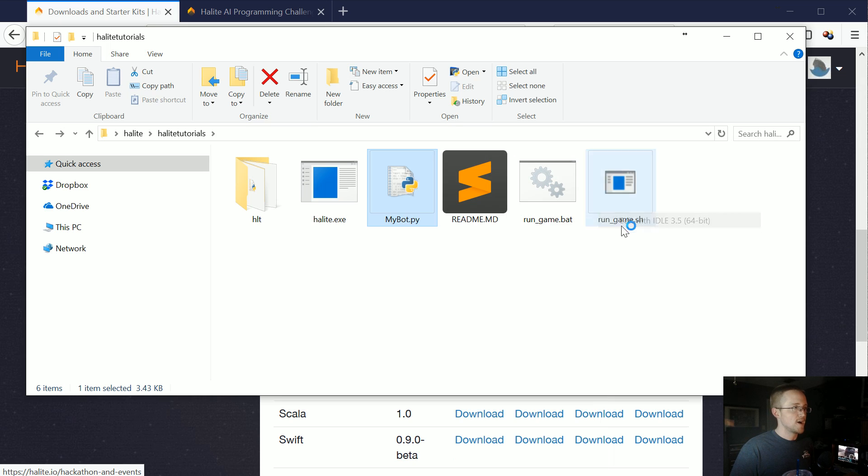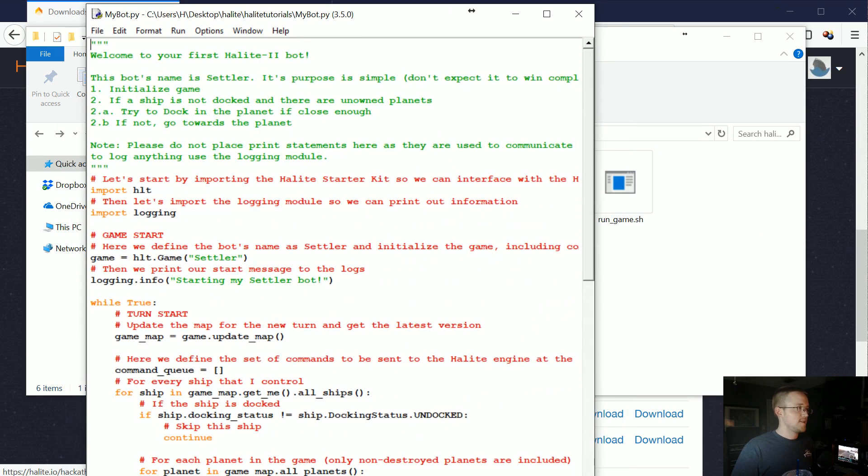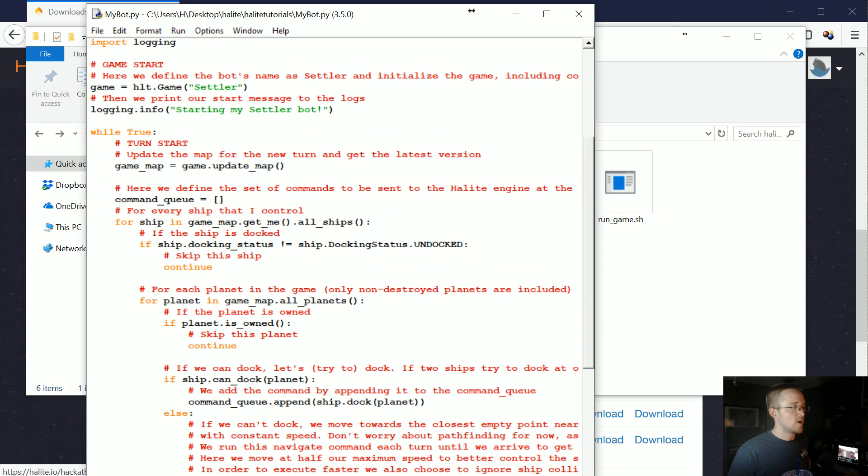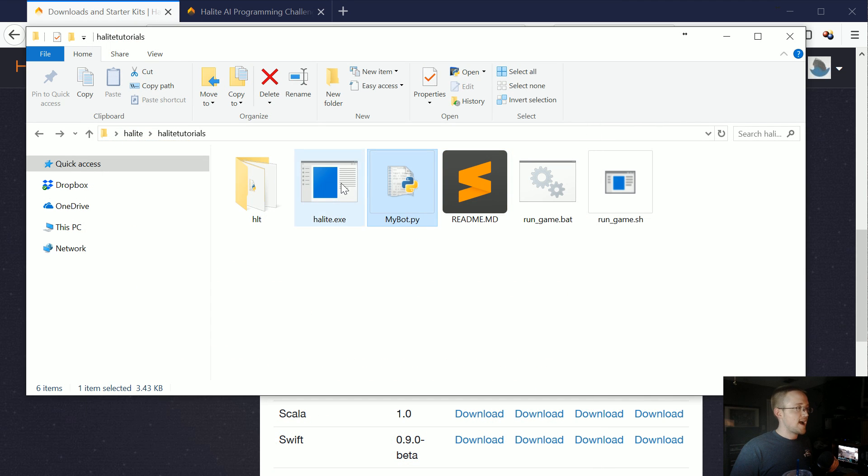I'll go ahead and open the starter bot while we're talking about it. This is very well heavily commented code, so I'll let you read through it. We'll be breaking it down in a future video, but in this getting started, let's just assume this is a great starter AI. halite.exe is just so we can run it locally.